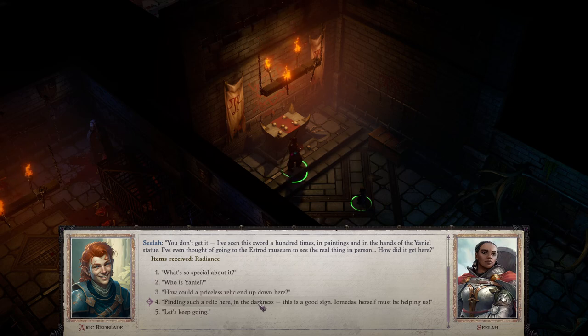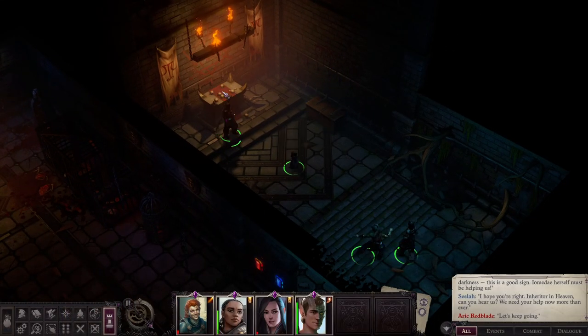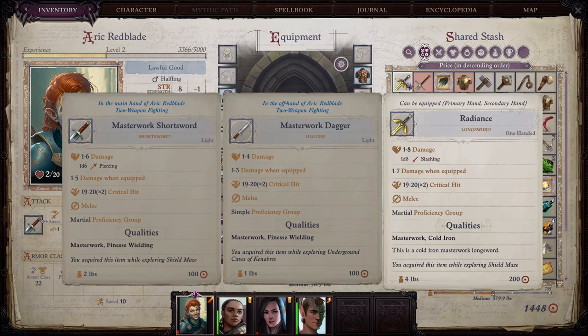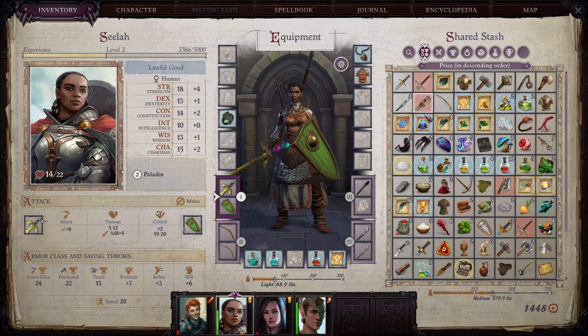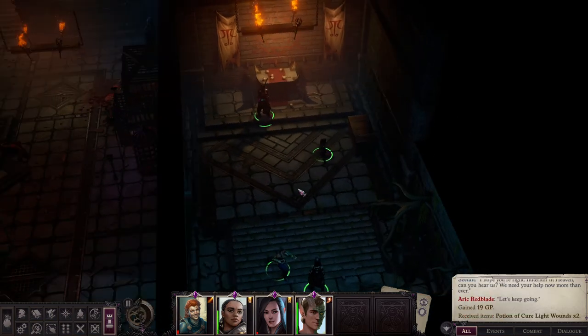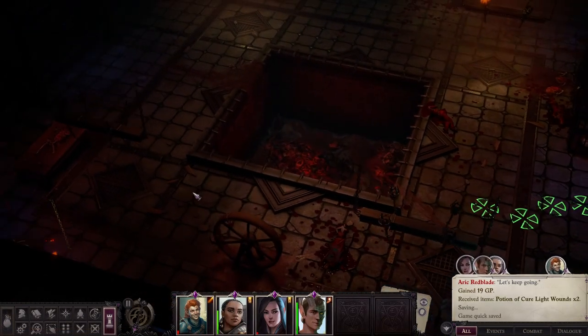Finding such a relic here in the darkness is a good sign — Yanyan herself must be helping us. We've received the Radiance. The sword does one-to-eight damage plus one-to-eight slashing — quite good. Sela will use it. Potential damage is five to 18 and it's cold iron. I give it to her right now so she can use it, then we pick up the remaining loot, save, and go back to business.